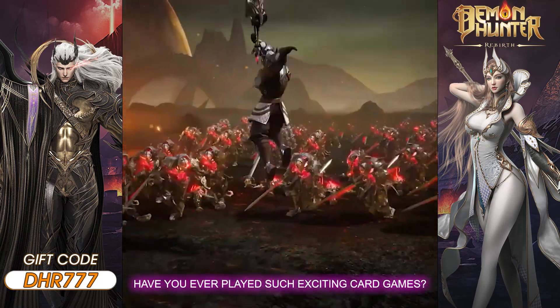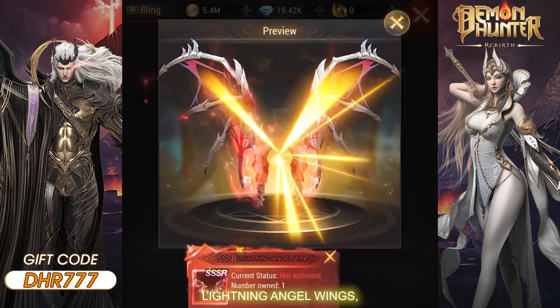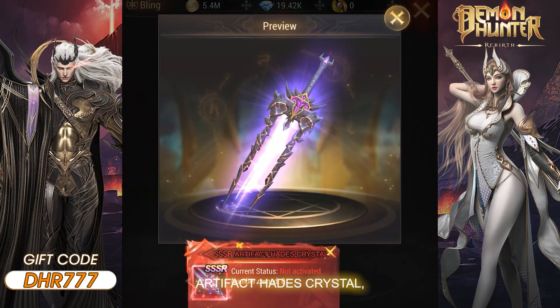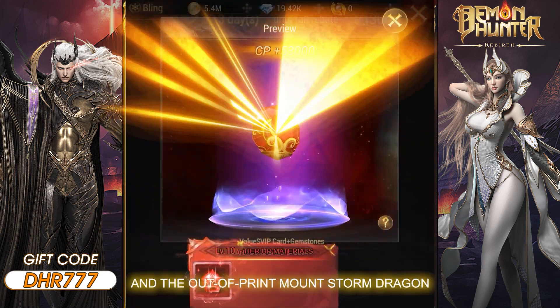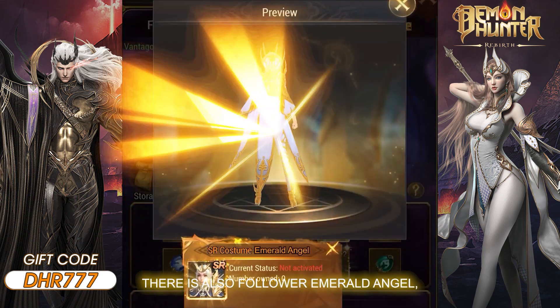Have you ever played such an exciting card game? The banner is basically what you want. Check this: Lightning Angel Wings, the rare weapon artifact Hades Crystal, Tear Up Materials, and the out-of-print mount Storm Dragon. There is also follower Emerald Angel.